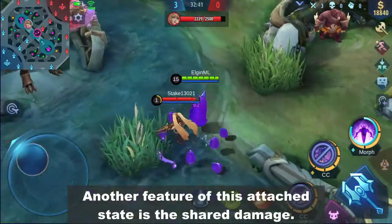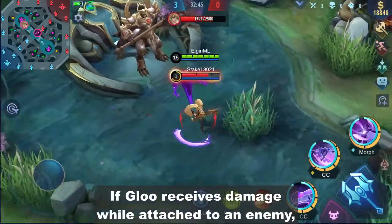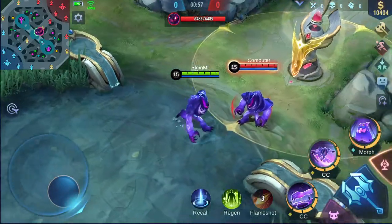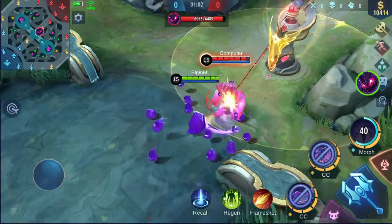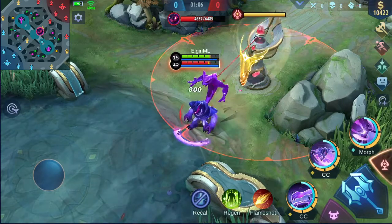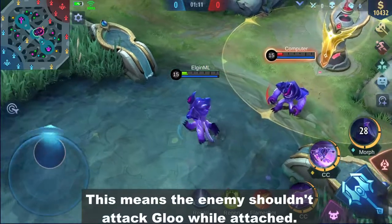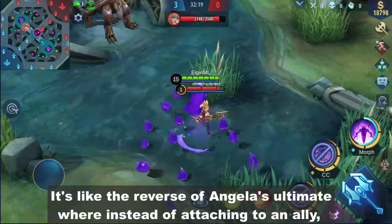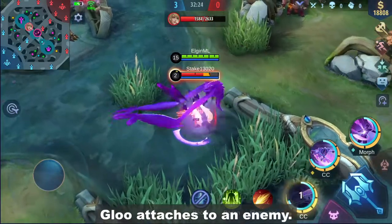Another feature of this attached state is shared damage. If Glue receives damage while attached to an enemy, the enemy will also receive damage, just like this. This means the enemy shouldn't attack Glue while attached — it's like the reverse of Angelus' Ultimate, where instead of attaching to an ally, Glue attaches to an enemy.